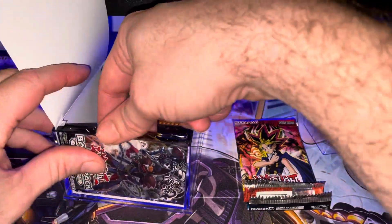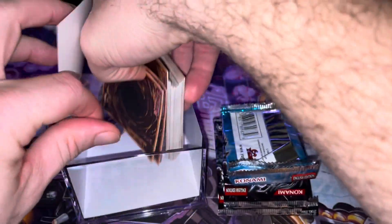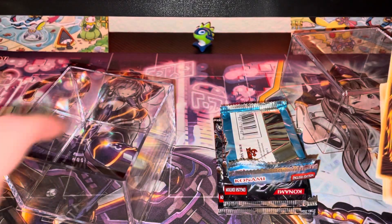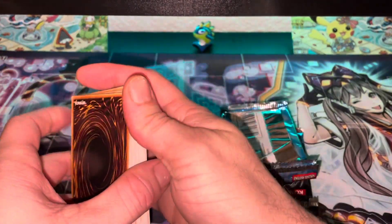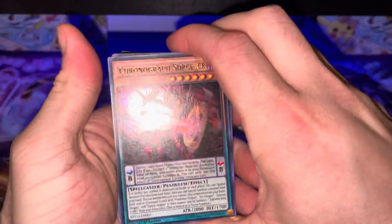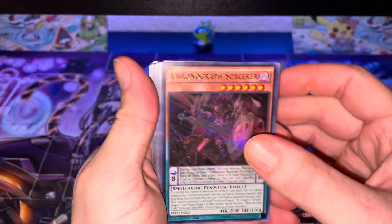Oh no, it's just packs — the cards are in the bottom. Time to find the cards. We don't see anything, or at least I don't see anything. Alright, let's see what kind of cards we got.